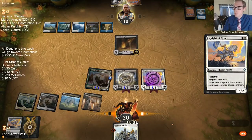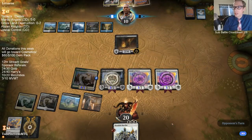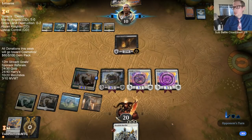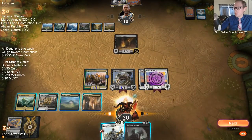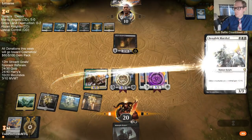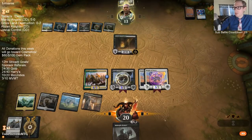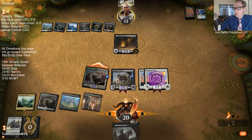So next turn I'll play Benalish Marshal and attack with everybody. Even though they can Mortify Benalish Marshal next turn, they're still taking lethal through the Mortify. So they have to have more than just Mortify for next turn. Well, that is more than Mortify - that was a really good card for them to have.